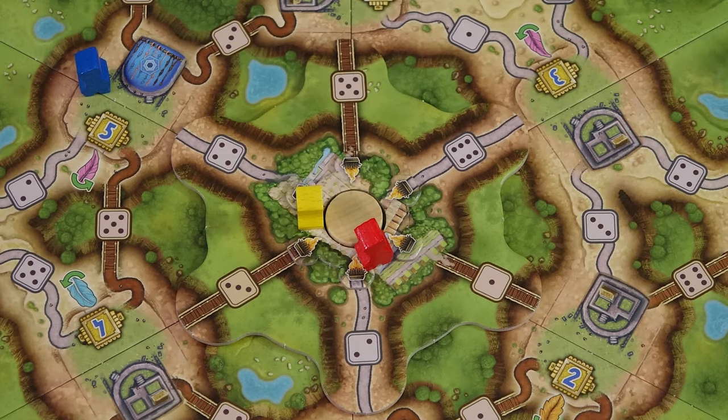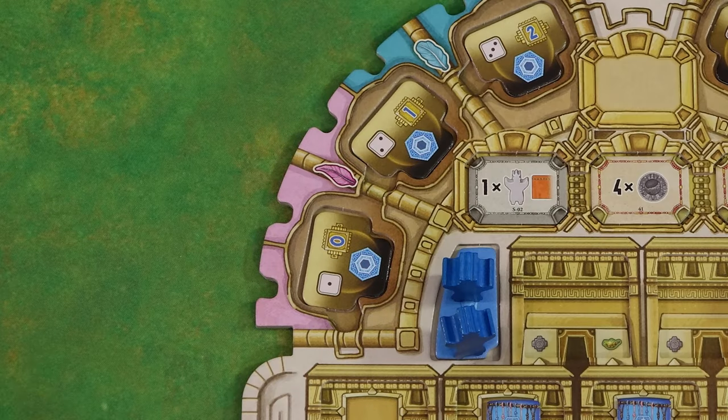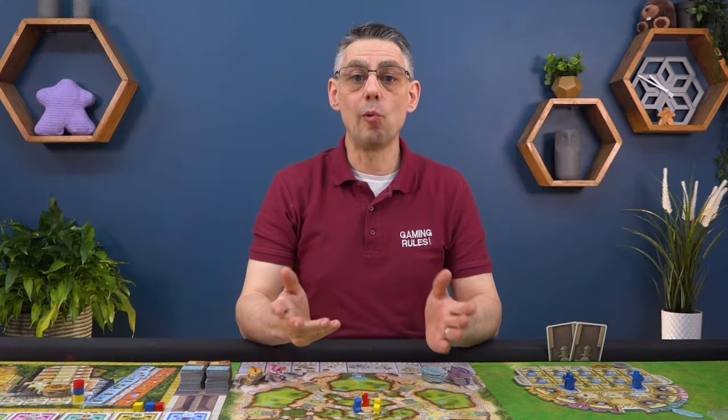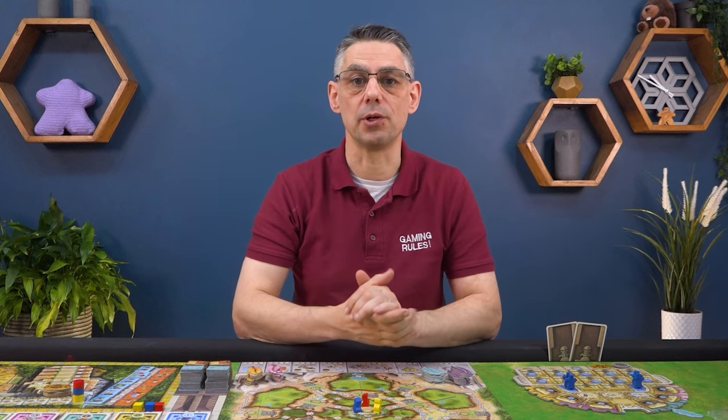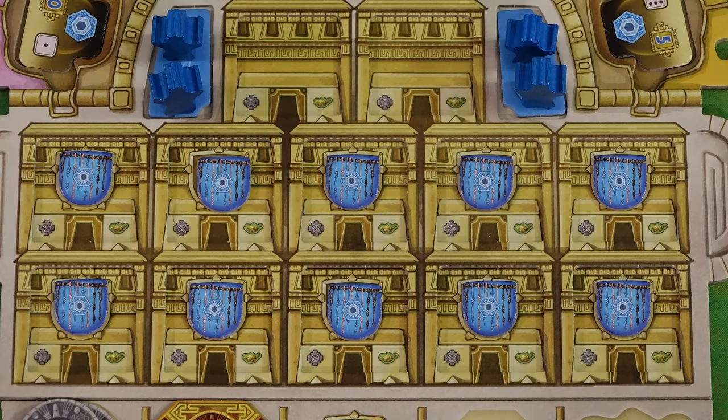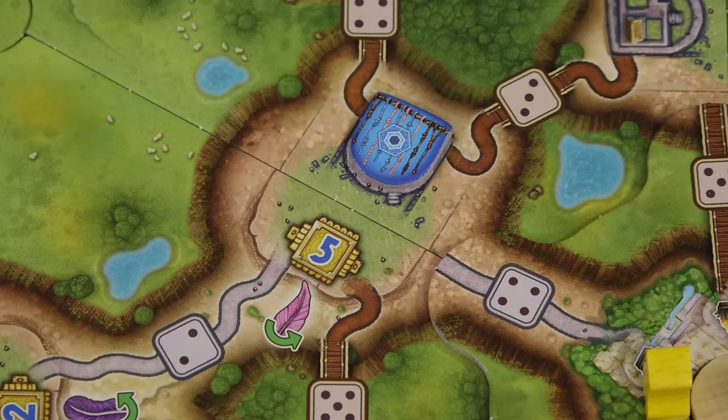You then gain one feather of the colour shown in the village. Immediately slot the feather into a matching coloured slot at the top of your mask. Once placed a feather cannot be moved. If you already have three feathers of that colour you may still visit the village and place a kipu tile but you do not gain a new feather. Removing a kipu tile from your board is a good thing as it frees up a space for a future study or farming tile. Kipu tiles on villages are worth points at the end of the game, but only if your kipu tile is on top.